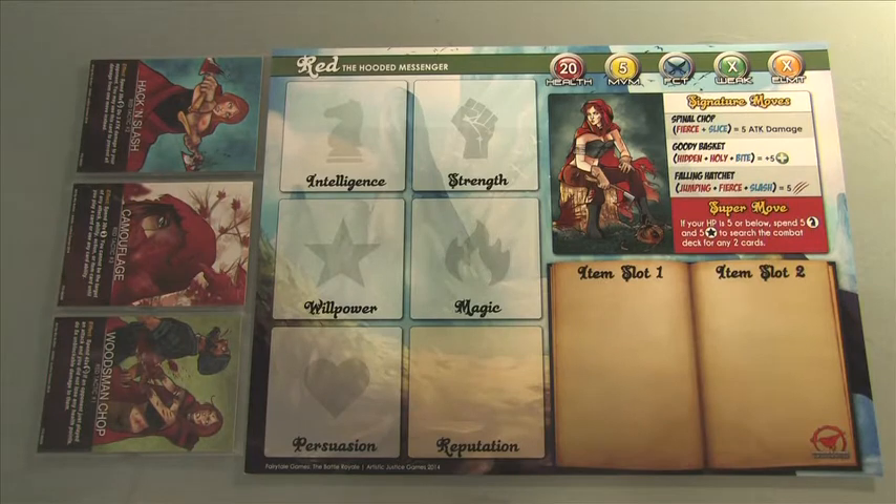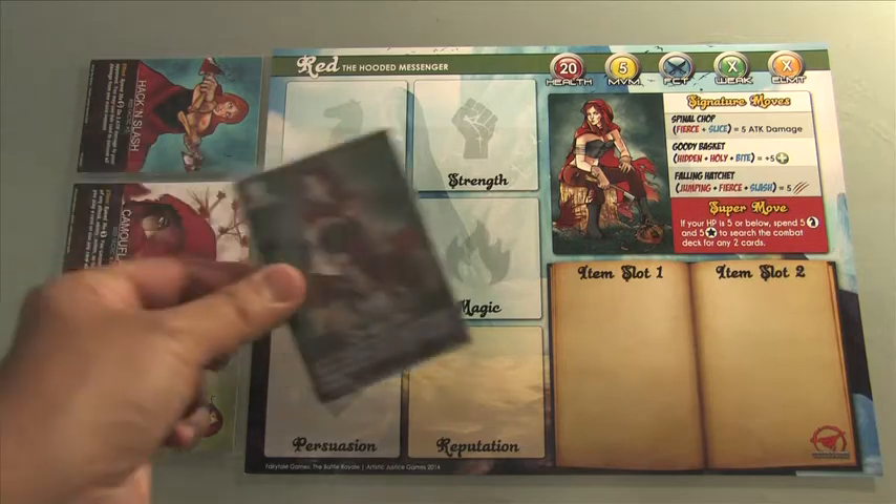Hi everyone and welcome to another segment of Fairytale Games Battle Royale. Today we'll be talking about basic combat. So when you begin the game, you'll pick a character. In this case, we are going to use Red.